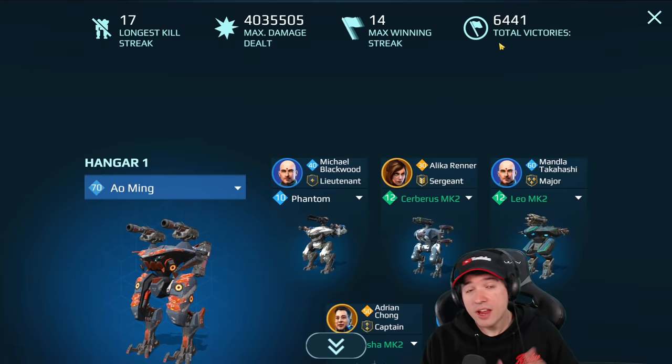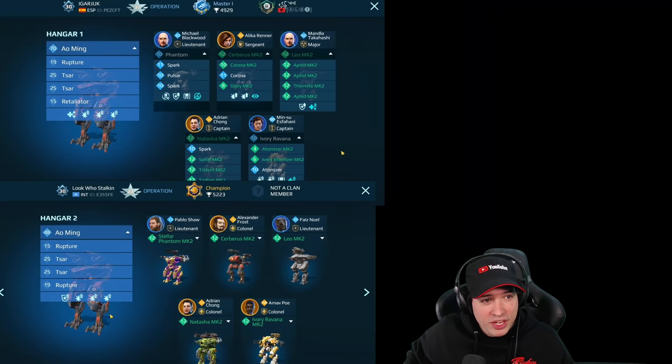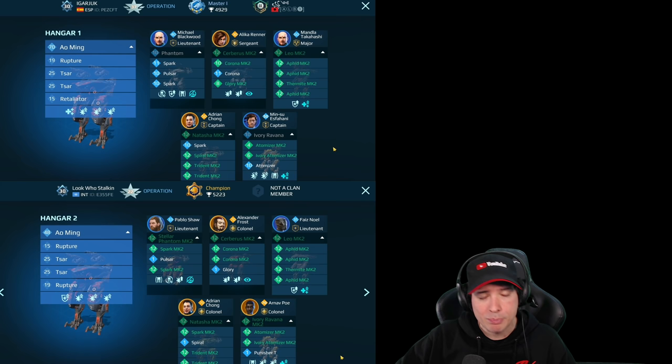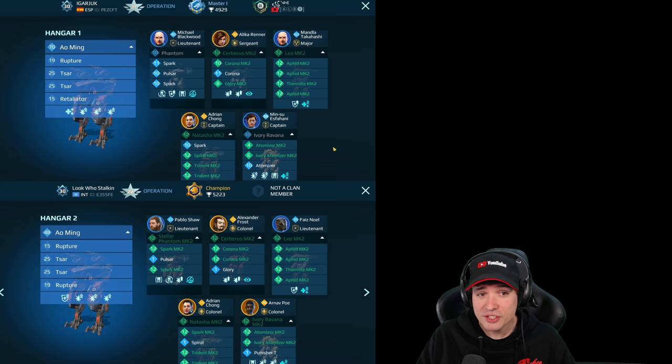This is his hangar, and in the future I may use patrons or supporters like channel members as examples - so this is something I could do with a channel membership. That was his hangar, and this is the one that I built - you see the exact same robots and weapons. When my weapons were higher leveled than his, I just added a level one weapon instead to compensate.